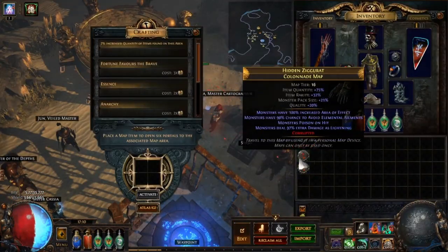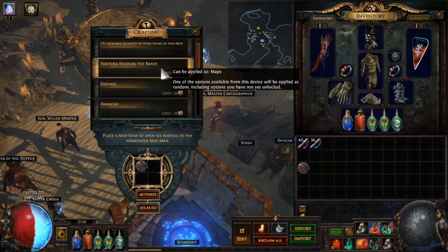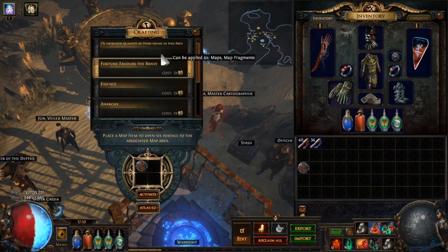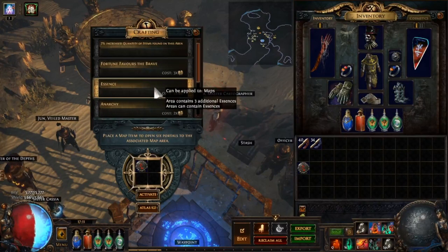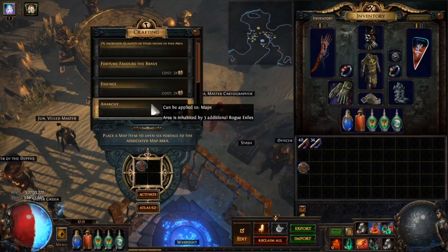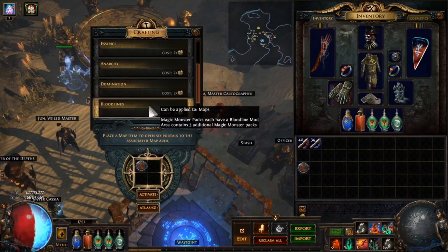First is Zana. She can add a league mechanic onto one of your maps for an amount of chaos. Many of these can be very profitable and some can combine well with certain sextants. For example, you could get the sextant mod that adds a strongbox to the map and makes all strongboxes corrupted and at least rare, then use the Ambush Zana mod to have additional corrupted strongboxes on your map.